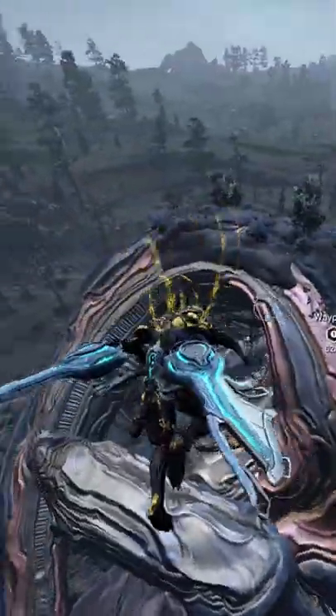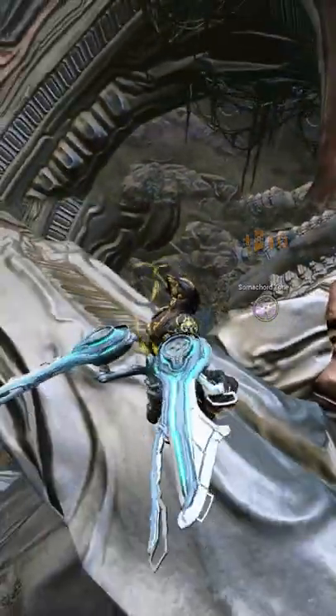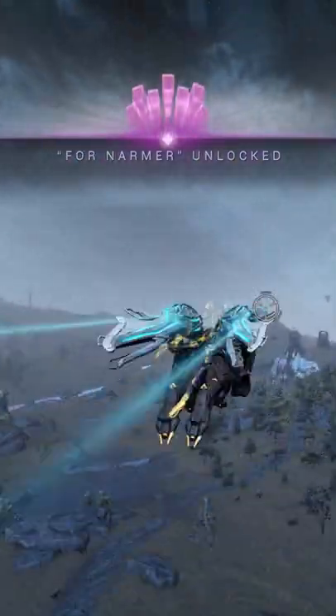Once you get over here, look for this big arch. Underneath it, you'll find the Soma Chord. Give that a quick scan and you'll have unlocked the Four Narmer track, which you can now use in your orbiter at any time you want. It really is just that simple.